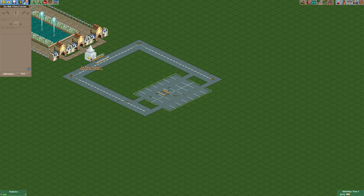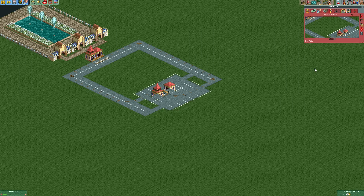Now we're gonna place our entrances and exits like this. For a higher throughput you can also use multiple car rides. For this car ride we're gonna reduce the number of cars to one. Then we're gonna set the minimum and maximum waiting time to something like five seconds.